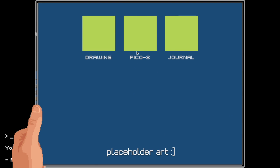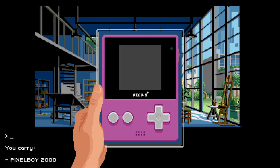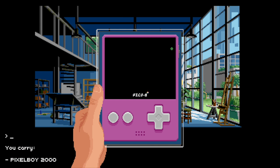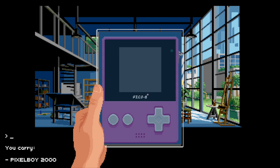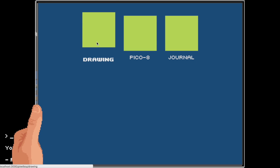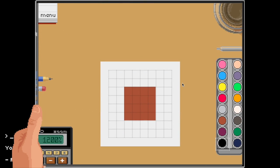In this quest you meet a game developer on campus and they want you to draw some graphics for their video game. We're partnering with Lexaloffle and integrating their Pico-8 fantasy console into the game. So here you can see right now there is just a green square snake eating brown squares for food, and as we go into our drawing app we actually see a list of sprites that we get to draw.